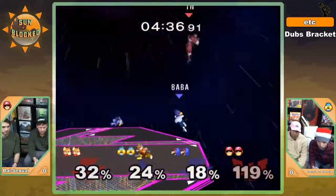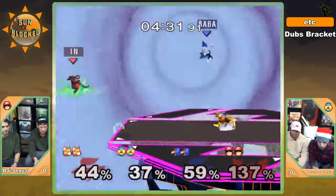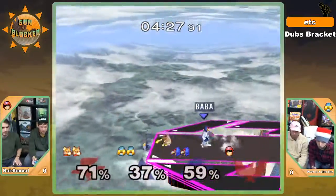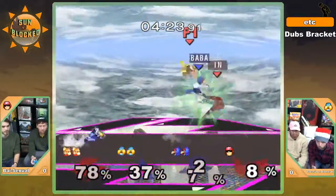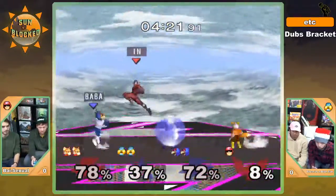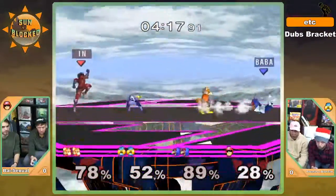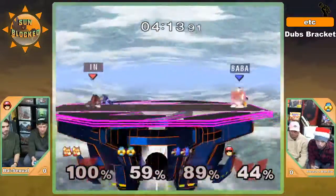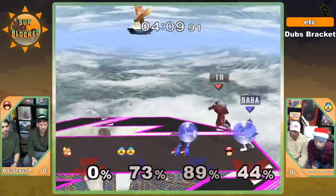Excellent choice with the nair from Sunny. The weak hitbox — not getting a little bit closer, opening up more opportunity to get follow-ups. Scry trying to run in there and get some disruption. Scry opting to kind of wavedash back instead of going for it.